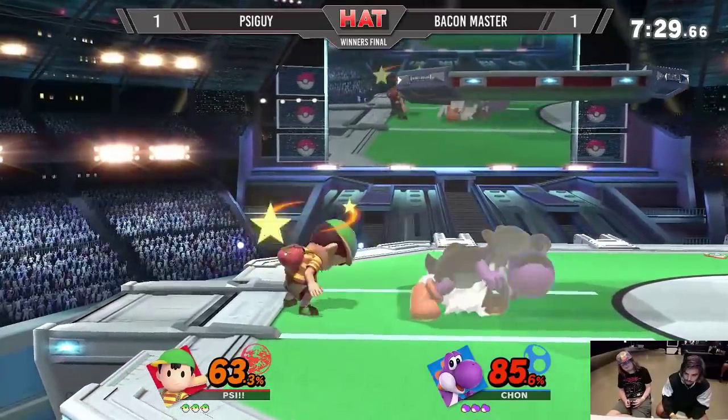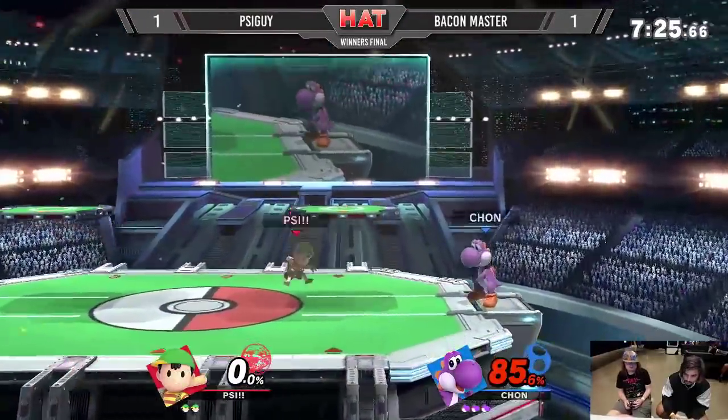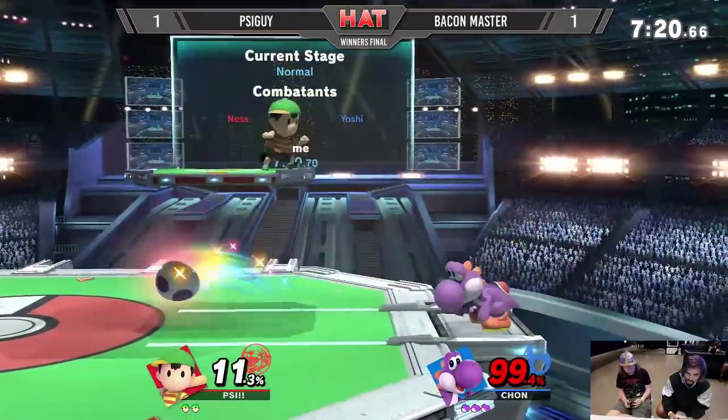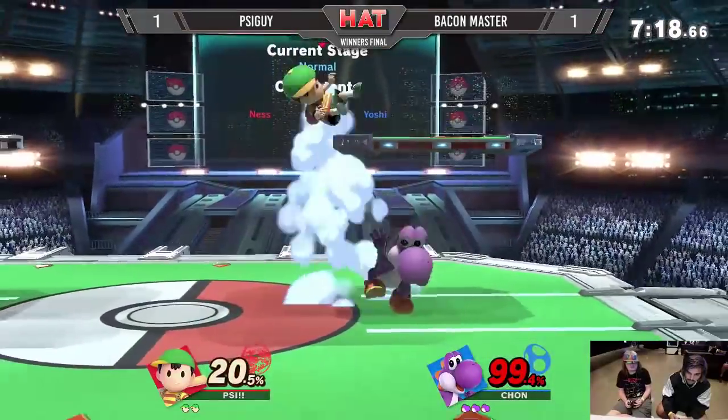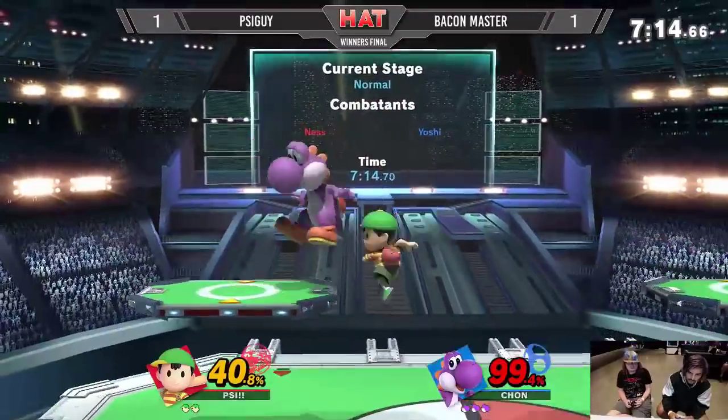Such a cool mixup — that's gonna be the stock right there, a fully charged forward smash. He actually did a jab and Psy Guy was expecting to get hit by jab again, then he immediately down-Bd — so obviously you're gonna shield. Wasn't expecting that at all. Very nice connection — a really good way to open up game three.